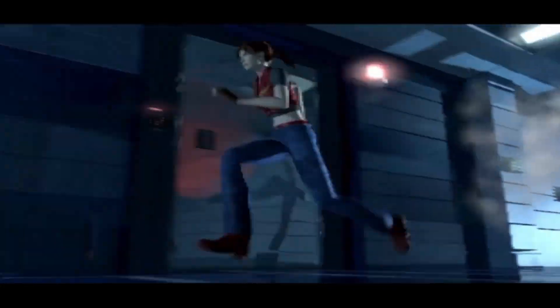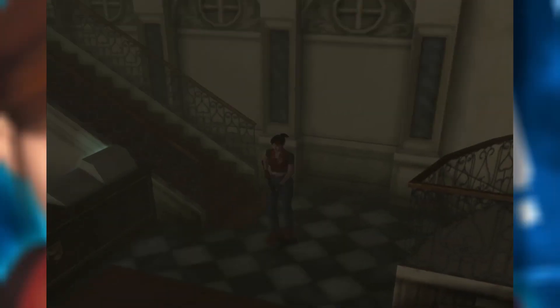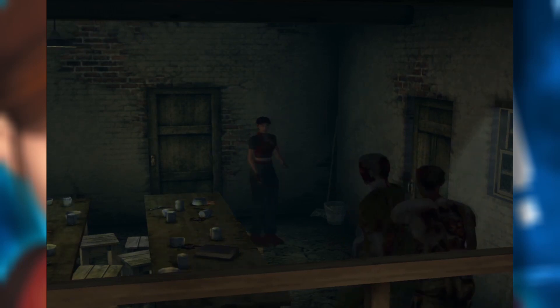Resident Evil Code Veronica was the first next-generation Resident Evil at the time, and being a classic Resident Evil game, Code Veronica uses tank controls. Up and down on the D-pad move you front and back, while left and right rotate you on the spot. At this point, you either find these controls horribly dated, or consider them a nice warm comfort blanket. They work to induce unequivocal amounts of stress every time you have to go anywhere.